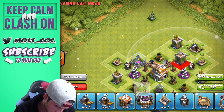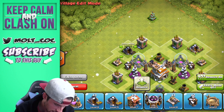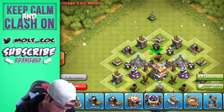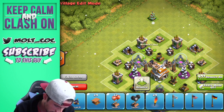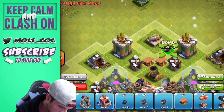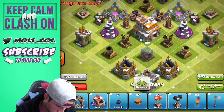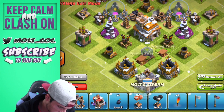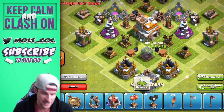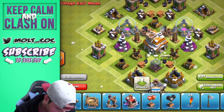Archer Tower up over here and another Gold Mine in there as well. We'll throw in a Cannon right here and Builder's Huts right here and right here. Let's go ahead and drop some Spring Traps — one and two up there — and some Bombs up in here as well. We'll throw in some Spring Traps right here with some Bombs right next to those, so after the troops get sprung if anybody's left they will get destroyed.